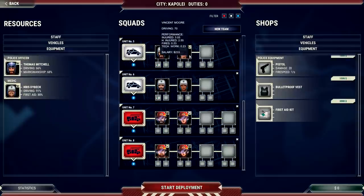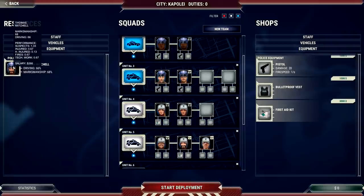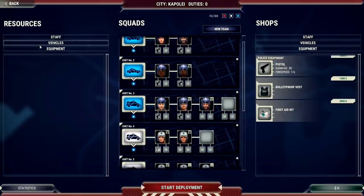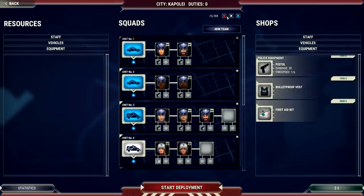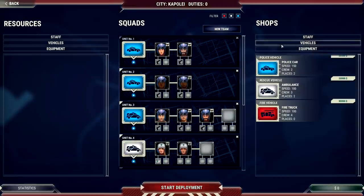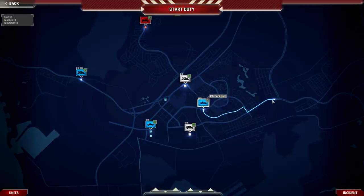Checking driving stats — 91, 92, 51, 52 — none of these guys can drive very well. We'll place the better medic on this vehicle. Taking the police officer with good marksmanship but a shitty driver and repositioning accordingly. We'll grab the extra equipment we bought and place everyone in. To add a new fire truck team you click 'new team.' You can also filter what you see by toggling fire department or police officer views.